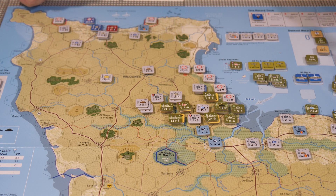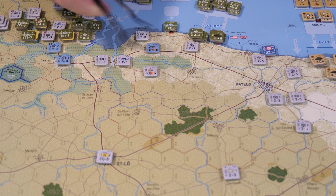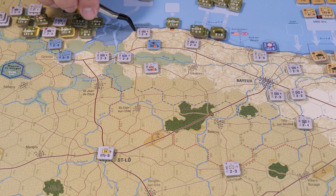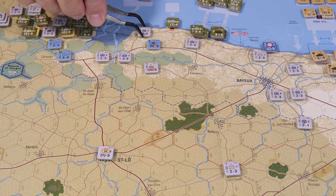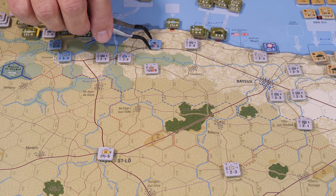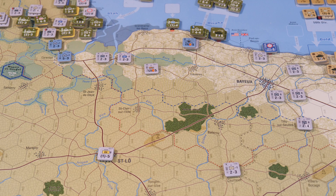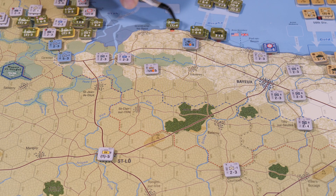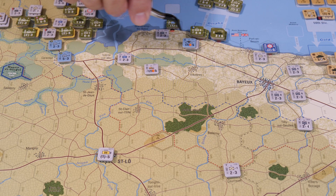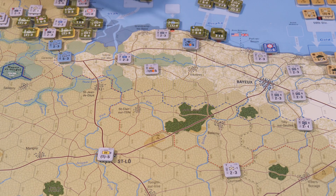Now we move over to the east to take care of Omaha Beach. Over at Omaha we don't have a lot of units, but we have enough to create some issues for the Allies. We take the 352nd and move it over to join the other 352nd, and we add the three flak unit over there to add some punch. To stop the Allied unit from having free rein, we take another 352nd unit and bring it up to form a zone of control bond between these two units, creating a ZOC lock to prevent this unit from moving any further inland.